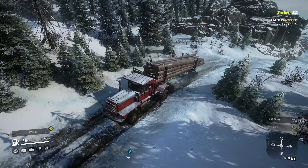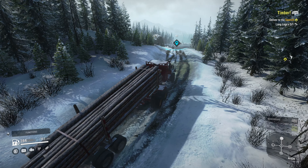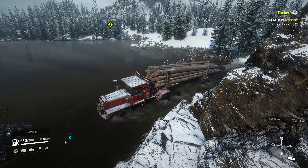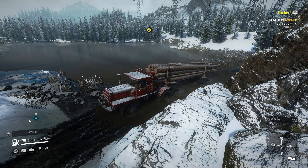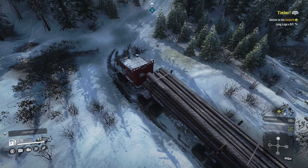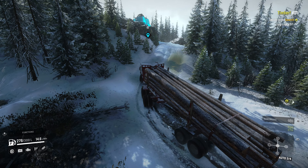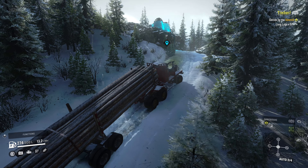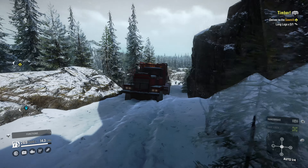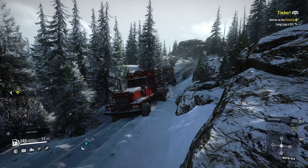Pretty sure we're not going to have any issues as long as we can keep it in high — these hills shouldn't be a problem. Across the lake here — I think this is the first time we've gone this way since we started this map, so this will be a new route for us. There's a reason why I avoid it and the reason is right here: the snow is deep and the hill is steep. But it seems like we're doing okay. Come on — don't give up on me! Hell yeah, just trucking right through. Keep the speed up.